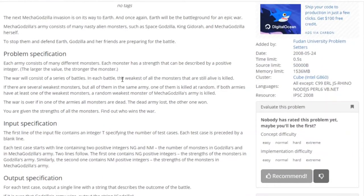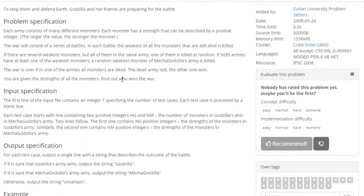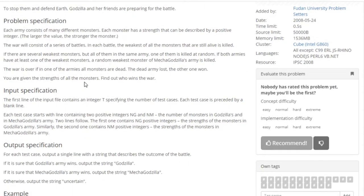Basically you're given the strengths of the monsters of two armies. You're given two armies — one is called Godzilla, the other one is called Mechazilla. In each battle, the weakest monster of both armies are killed. If there are several weakest monsters but all of them are in the same army, one of them at random is killed. If both armies have at least one of the weakest monsters, then a random monster of Mechazilla's army is killed.